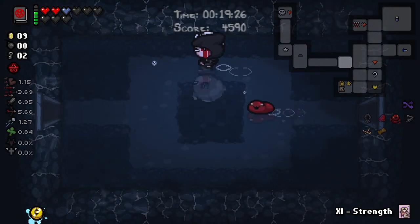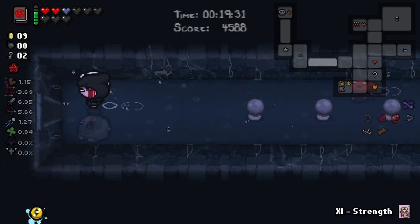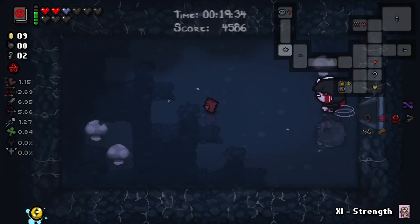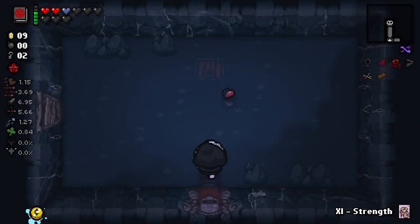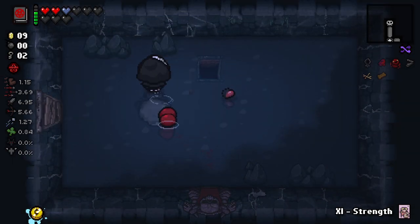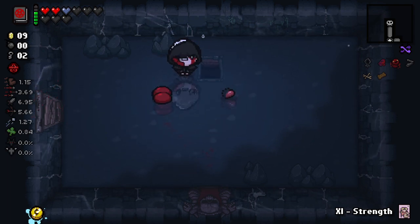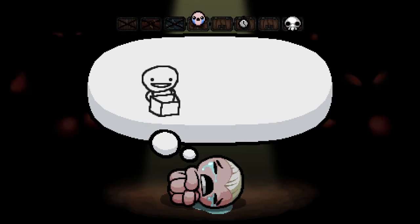We're gonna skip the item room to raise our planetarium chance. Planetariums have an innate one percent chance of spawning, but if you skip item rooms the chance goes up and up - so the more you skip, the more it goes up. Which is really poggy for blind floors, I don't ever take those anyway. Let's go - we're not going in there, we're going this way, and I have to remember to grab the polaroid.